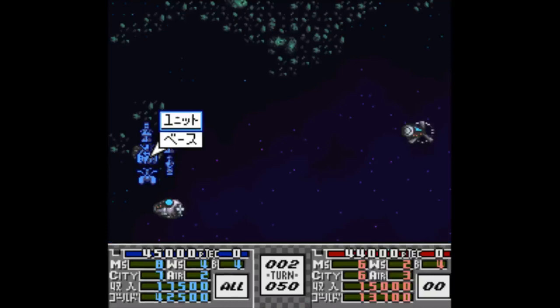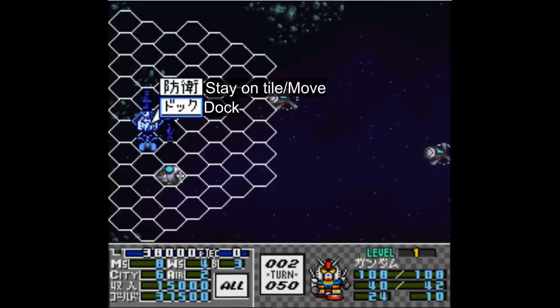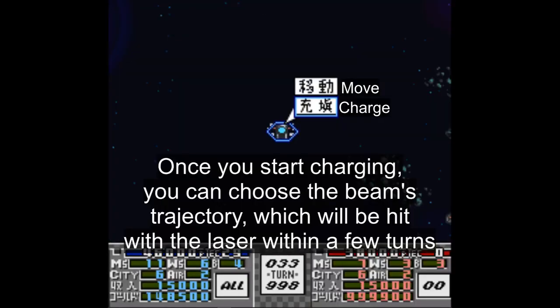There are also certain menus that appear based on specific situations. If there's a unit on top of a base, you get the option to pick between the base and the unit. If a ship is on top of an airport, launch pad, mass driver — whatever you want to call it — you get the option to either launch it into space or keep it placed on the tile. Similarly, if you place any unit on top of a base, you can either dock it inside the base for resupplies (assuming you still have space in there) or keep the unit on top of it. Lastly, should you capture the colony laser, it can be commanded to either move or charge up a deadly beam.